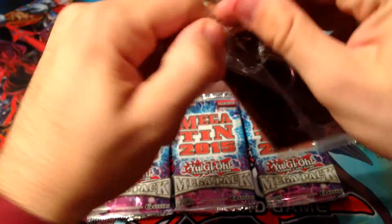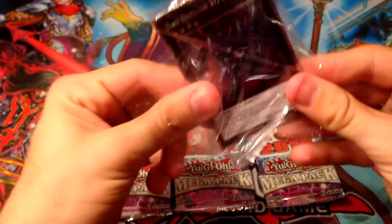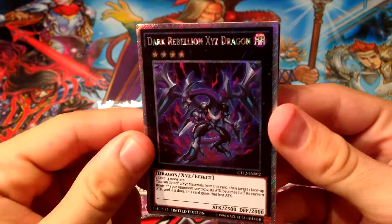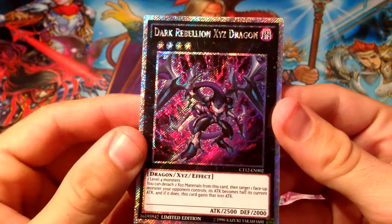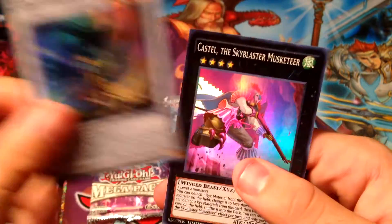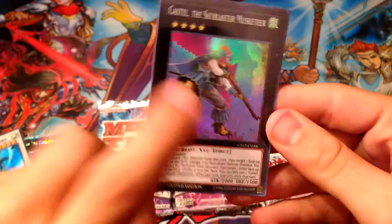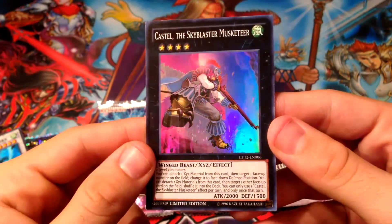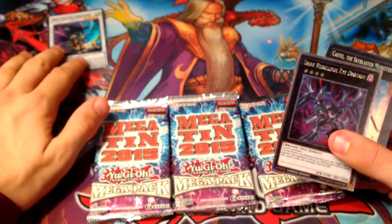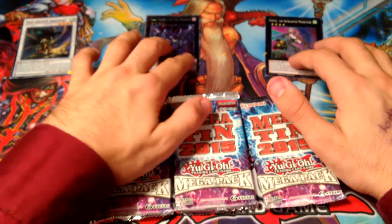Dark Rebellion XYZ Dragon is a really good card, not gonna lie. There it is — Platinum Rare Dark Rebellion XYZ Dragon. We also got Old Entity and we got Castel — another great reprint. I'm so happy this has been reprinted because I can use it in many decks.